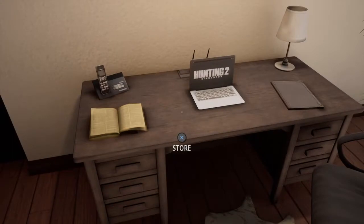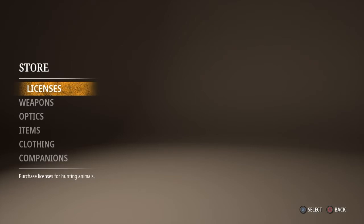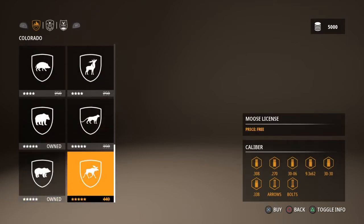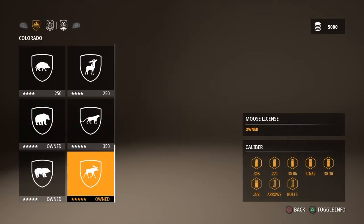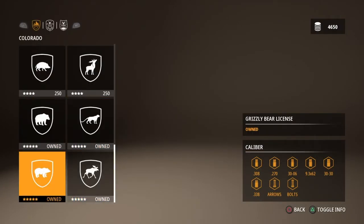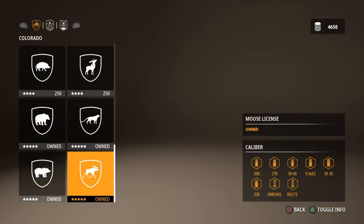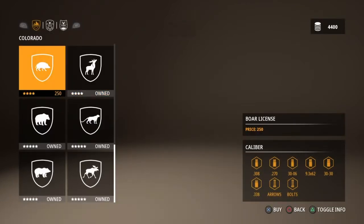I need to pause the video to figure out how to turn off the background music. Let's go to licenses — take the first one, but actually take the most expensive one because you get that first one for free. Each animal has different calibers you can hunt it with. I'm going to buy everything. If you buy the elite package like I've done — which is now on special — you save a lot, and you already get two licenses included. Let's buy the rest so you can hunt basically anything.